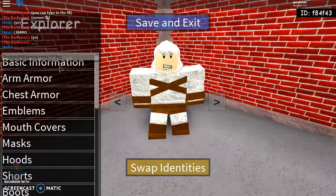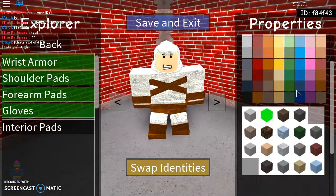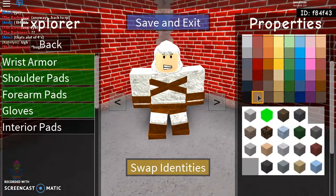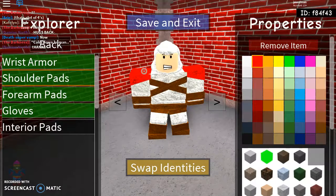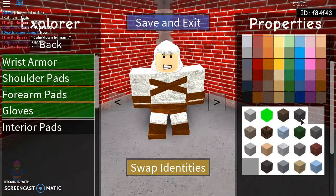Spin, fire, smoke — I'll choose smoke, 'cause it's more assassinating. His wrist — see that? It's that brown. And then you add cloth, shoulder pads, which are these — white — and cloth. His four arms, same brown, with cloth.